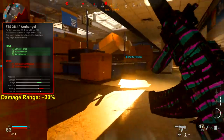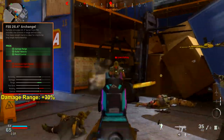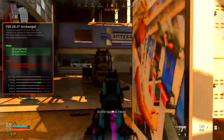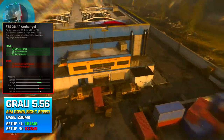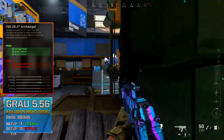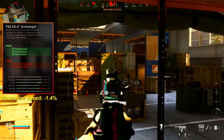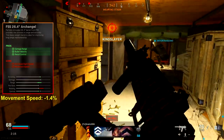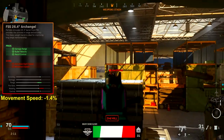The downside of the Archangel barrel is why you should play more reserved and pre-aim every corner — it brings your aim down sight speed up to 318 milliseconds, which is on the slower side. As far as movement speed, you become 1.4% slower. With this attachment on, you really want to play a bit more reserved and slower.